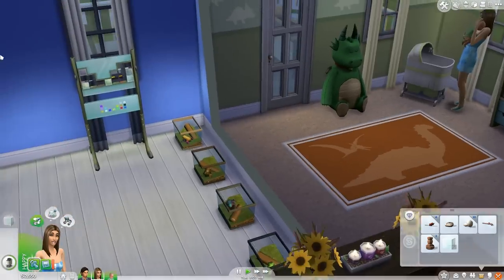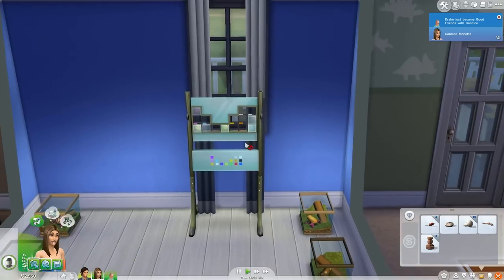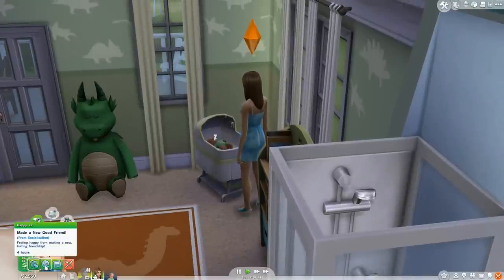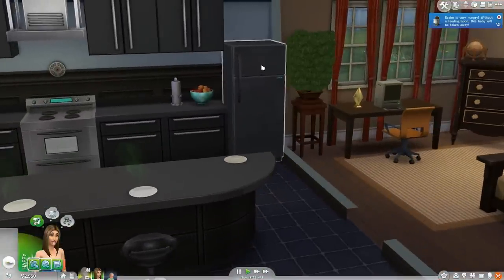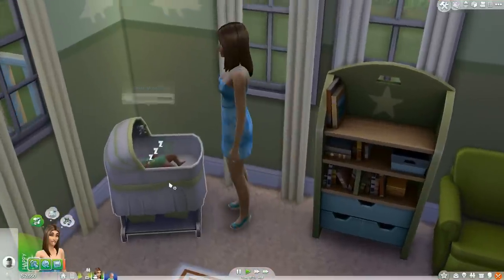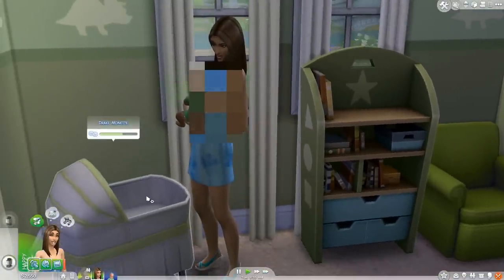I guess we will put him down for a little bit. Oh, Drake just became good friends with Candice — I suppose that is good. We're actually going to come over here and cook something. Oh, Drake is very hungry. Without a feeding soon, this baby will be taken away! We're going to go ahead and breastfeed him. One thing I really do not like is that if I want to interact with Drake when he is a baby, I have to click on the bassinet and not him. I don't really like that.